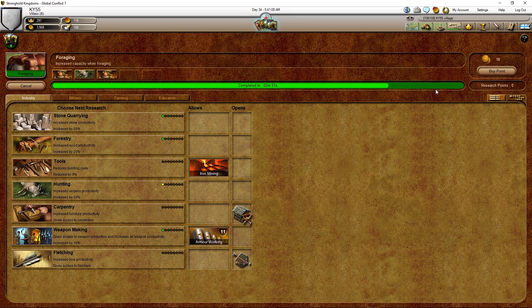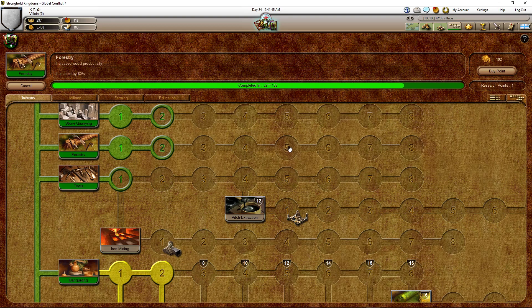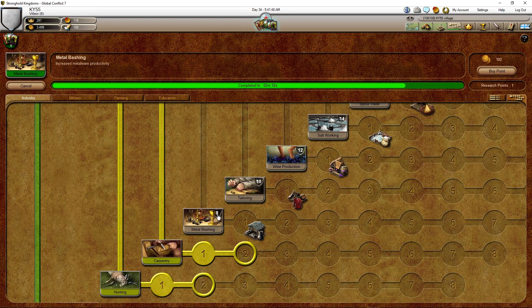Now I don't have more research points, but I have 3,500 gold and we can buy points — it's just a tin gold. I'm going to buy another one; it's going to be 52. I'm going to click this carpentry. Now I can build a carpentry — that's good. Next one — iron. Let me check the list — this is what we needed.